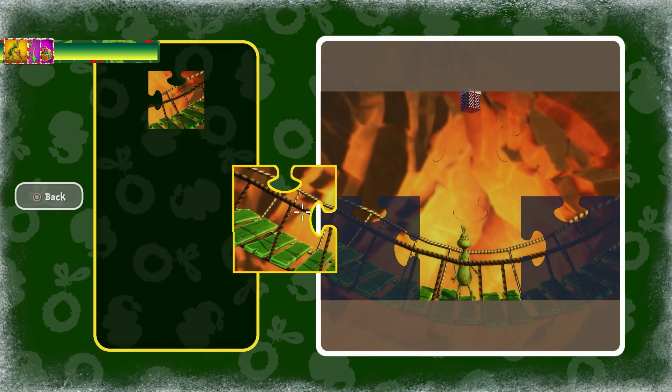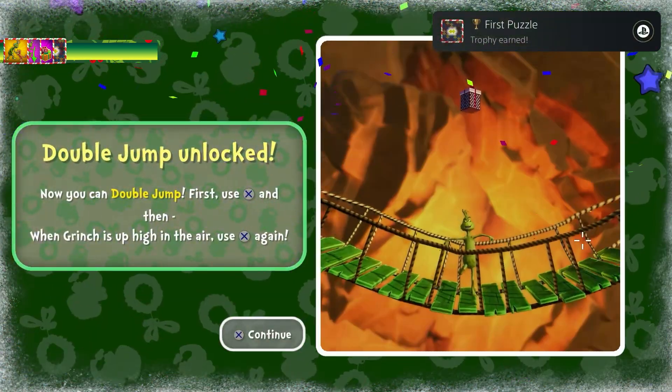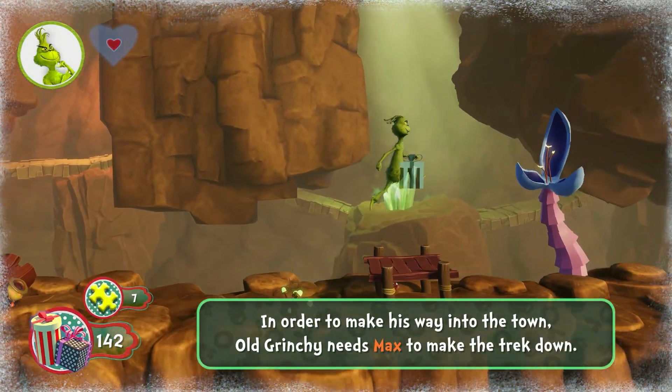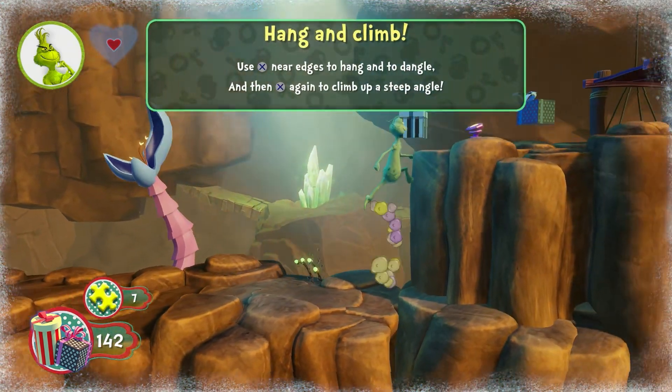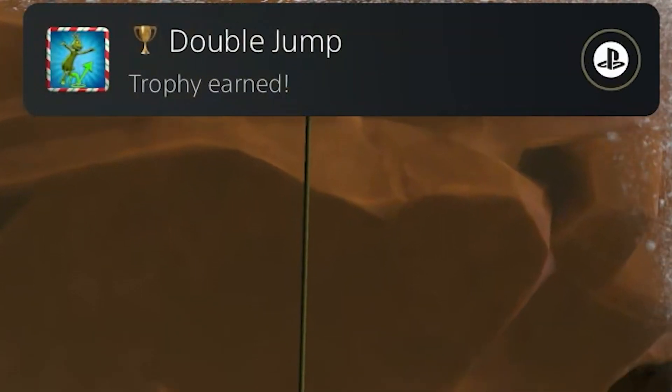This game also uses puzzles to unlock abilities and gadgets. Upon completing one, we get the trophy First Puzzle, which unlocks Double Jump. After unlocking Double Jump, we head back into level 1 to get one of the missing golden pieces and get another trophy for double jumping for the first time.